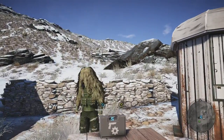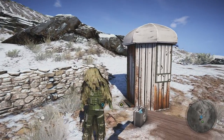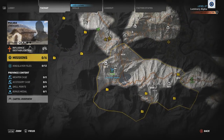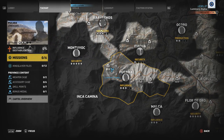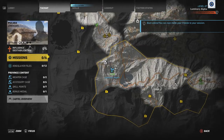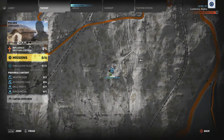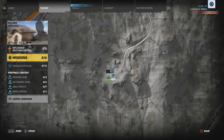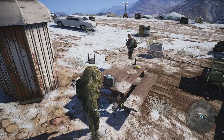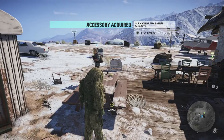Welcome back guys. All right, so today I'm going to be showing you how to unlock the long barrel attachment for the SMGs. Just go to your map — the attachment is in the Pukera region of the map. Slowly zoom in and this is where the attachment is — it's going to be right here on the table. All you have to do is just get it. You can use this submachine gun barrel: long barrel.